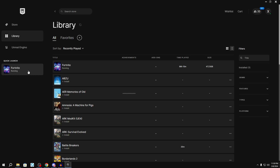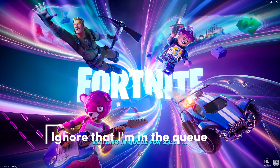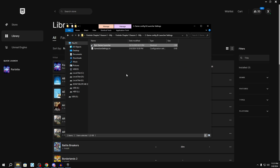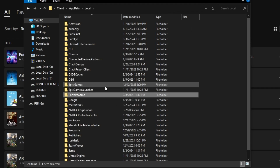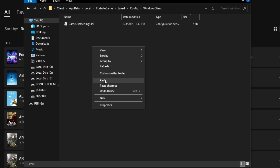We're going to launch the game so it builds the new configuration files, and then we're going to replace the configuration file with the one in the pack folder. Launch your game and once it's loaded up come back to this video. Once you have the game open, just close out of it. Then go back to the pack folder, copy the GameUserSettings.ini file, click the address bar at the top, type %localappdata%, press Enter, go to the FortniteGame folder, go to Saved > Config > WindowsClient, right click on the blank space, click Paste, and then click 'Replace the file in the destination.'